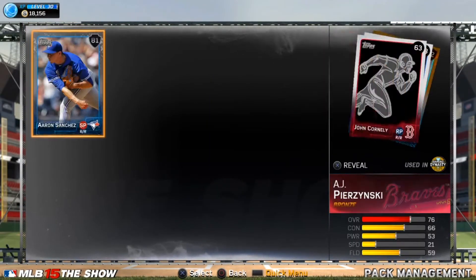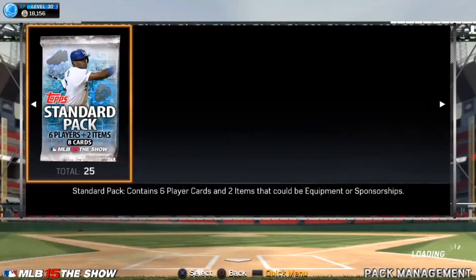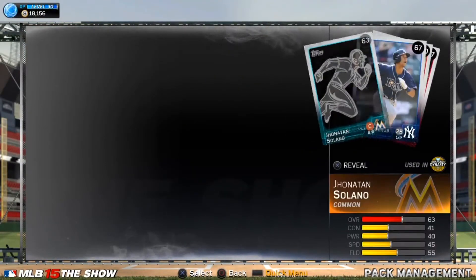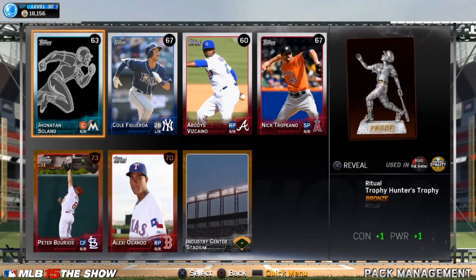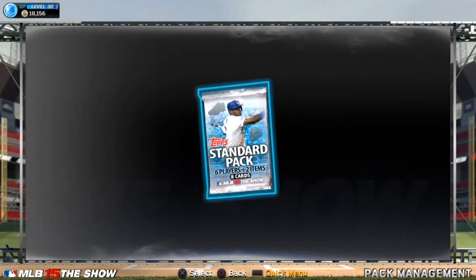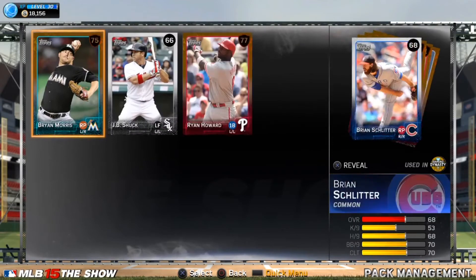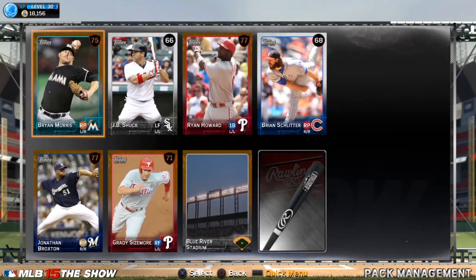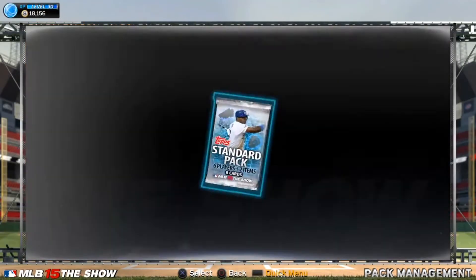Aaron Sanchez is a solid silver. Brian Morris, former Pirate. Another Ryan Howard — I don't mind selling him. Grady Sizemore — for some reason people really hyped him up.